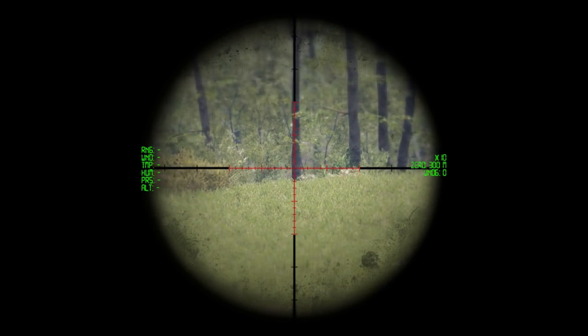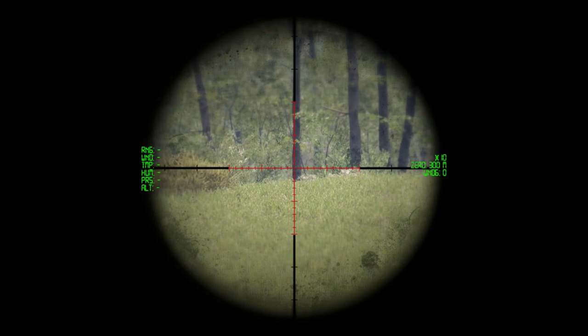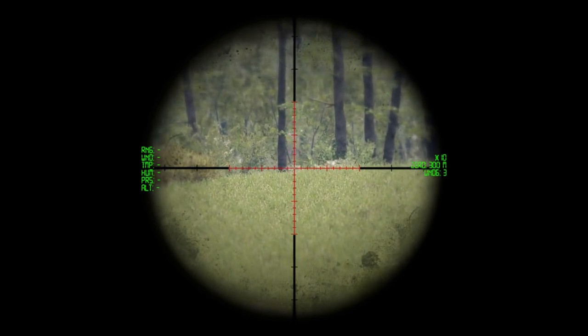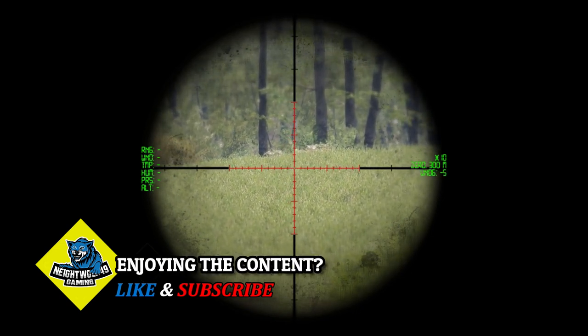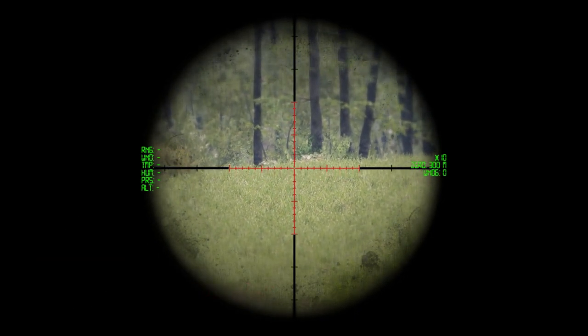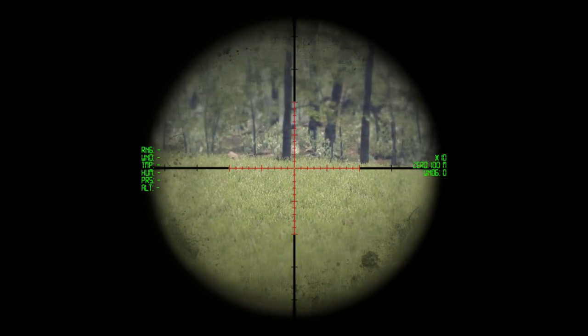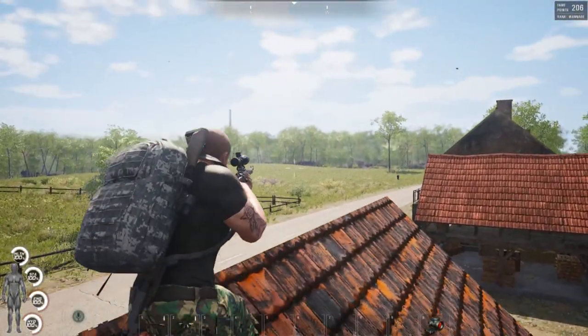To set windage — which I don't believe is in the game yet — hold left shift and left alt, then move the mouse wheel up and down. You'll see the bottom metric on the right side moving, and that is your windage to account for wind speed. You just have to find out which direction it's coming from and adjust accordingly. To snap out of the scope, tap the right mouse button again and you are back into position.